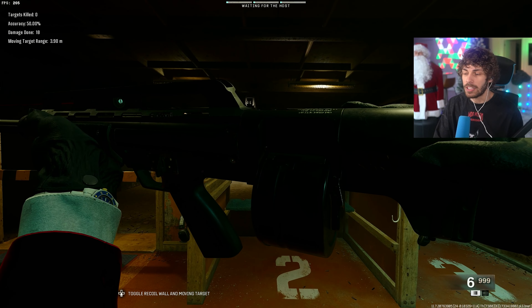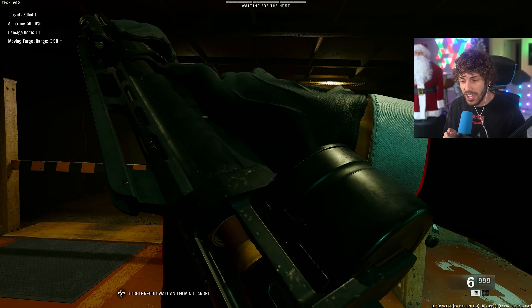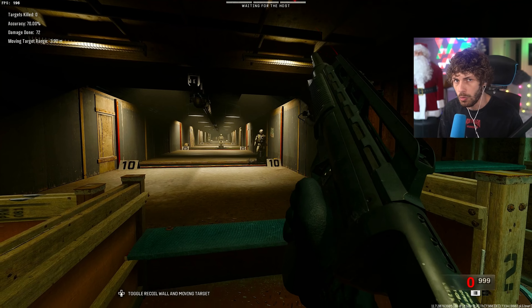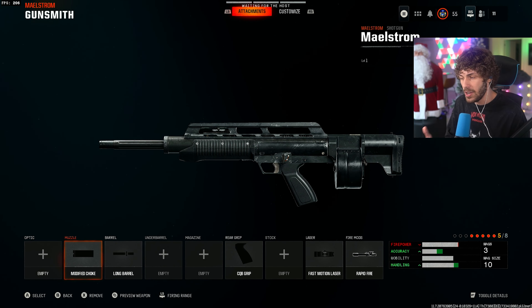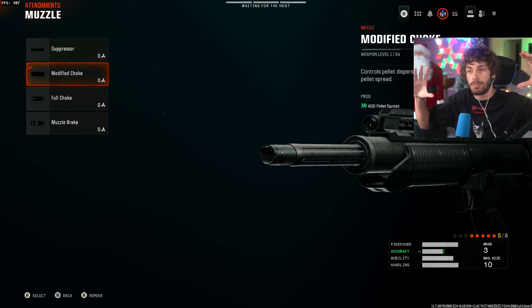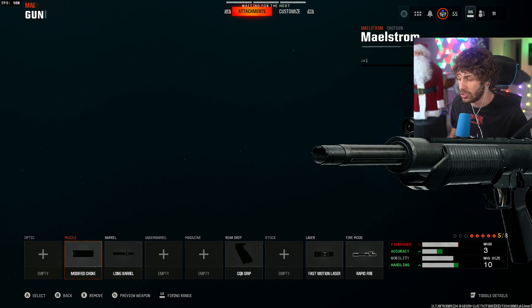The first weapon is an honorable mention — the Maelstrom Shotgun. It is a full auto shotgun and I've got a 5-attachment and an 8-attachment build for you guys. It's not actually unlockable right now, but you can use it in private matches and you can buy it from the store, which I think is a little messed up. For the muzzle we are adding the Modified Choke — this tightens up the pellet spread. Each pellet does about 18 damage, so you do have to hit a decent amount of pellets for that one-shot kill.